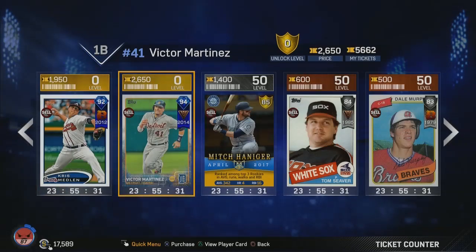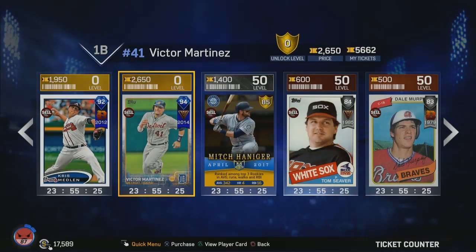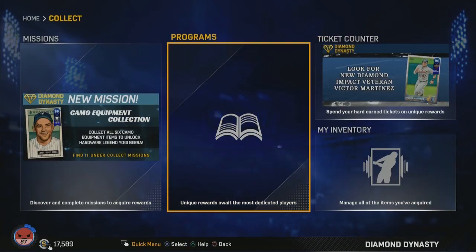First thing — the new item in the ticket store: Victor Martinez. He is a first baseman and a catcher secondary. Those are the stats on him right now. Switch hitter, throws right. He has 2,650 tickets right now. You can go pick him up right off of the ticket store. All you have to be is gold level.